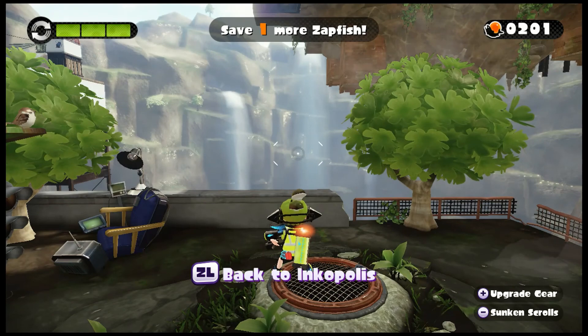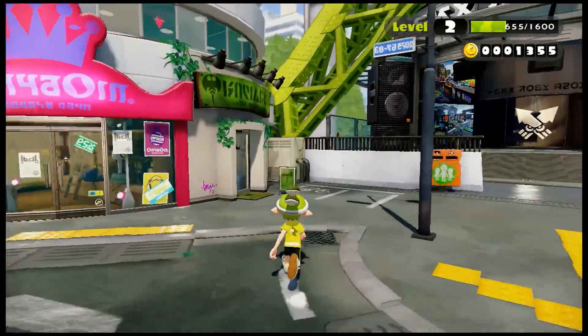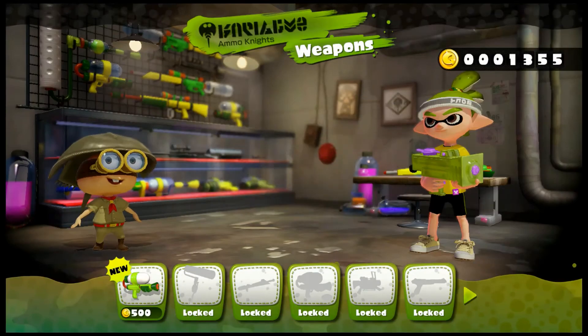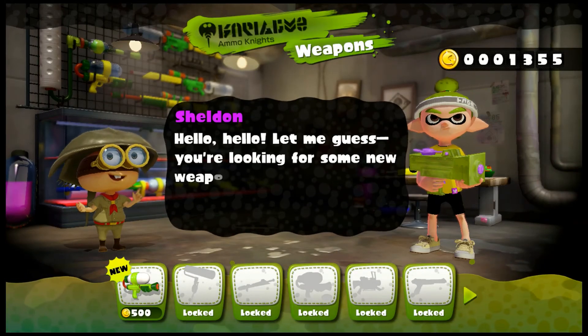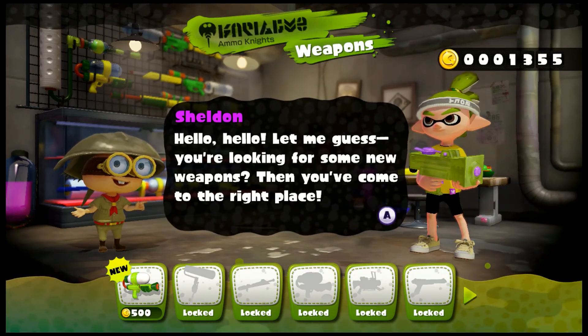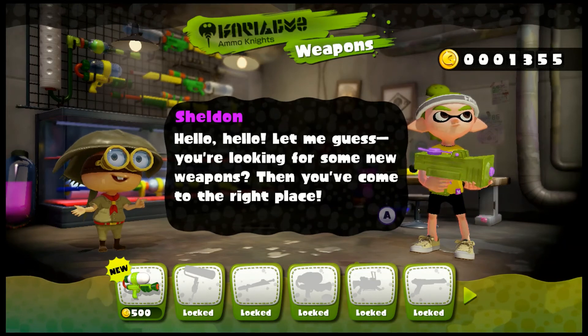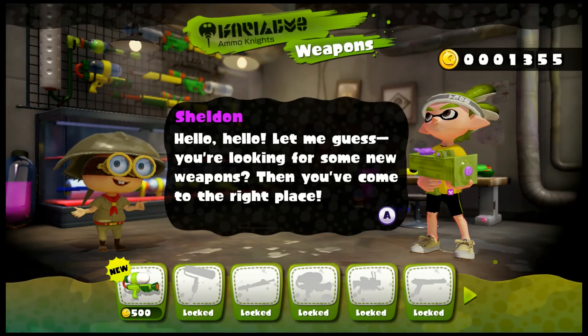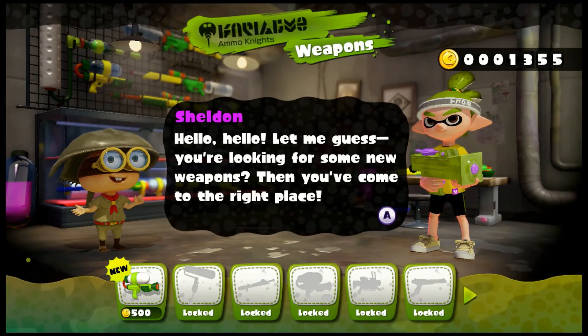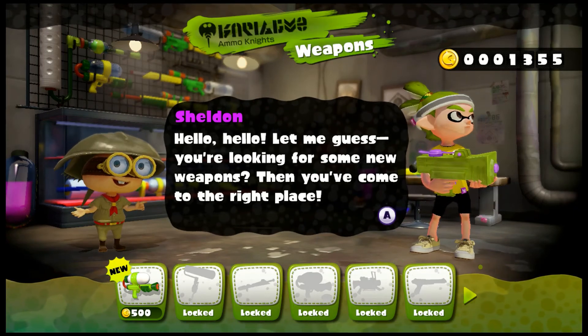Let's head back to Inkopolis and do some splats — but not until we go to the weapons shop and pick up a new weapon to show in battle. And we're here with Sheldon. He is basically a minion — he looks like a minion with a military-like outfit, a helmet, and binocular eyes. That's really what Sheldon is.